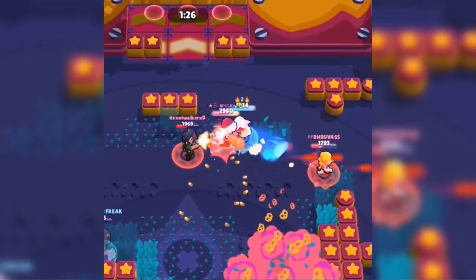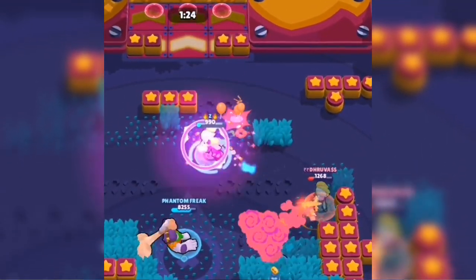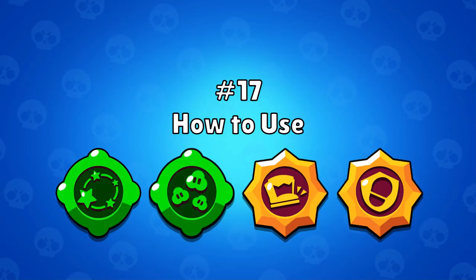Sneak priorities: when chaining your super through multiple enemies, be careful whom you super first and last. Don't super something that counters you — like a Shelly — early in the chain. Simplify it this way: super so the chain ends with you hitting your weakest enemy last.